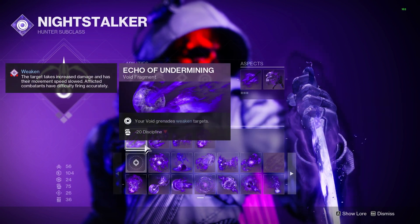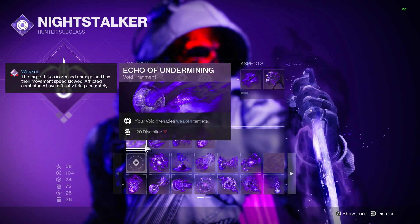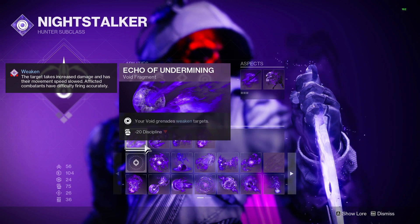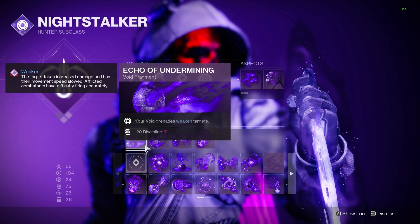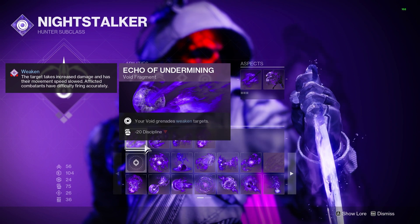With this setup, we are going to have four fragments in total. First up is going to be Echo of Undermining, which gives our grenades the weaken effect. When grenades damage enemies, this is going to apply a 15% debuff, making them take 15% more damage from all sources.